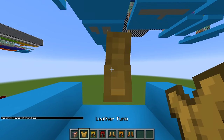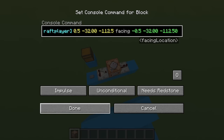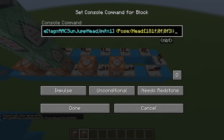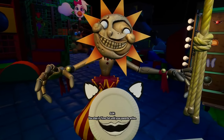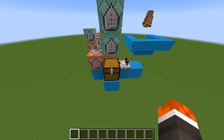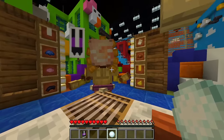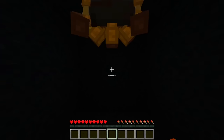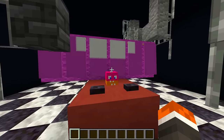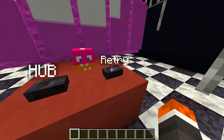The jumpscare uses a completely different model of the daycare attendant in a separate room, with Sun in an upside-down position going through its own animations. What makes this unique is that depending on what causes us to lose, different items in a chest swap out the armor on the jumpscare armor stands — if we run out of time, Sun's items are added; if we break the lights too many times, Moon's armor replaces them instead. After the jumpscare plays out, we're taken to the game over screen with options to retry or return to the hub.